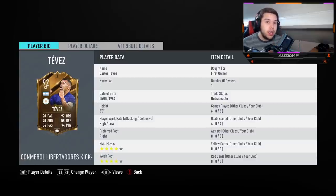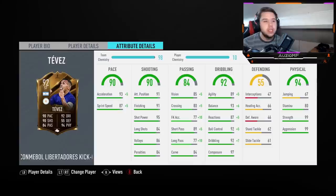This guy actually packed him — he's untradeable, and that right there is insane pack luck. He is on an engine chemistry style, obviously on 10 chem: 98 acceleration, 92 sprint speed. A very, very fast player that will be outpacing centre-backs without a problem at all.